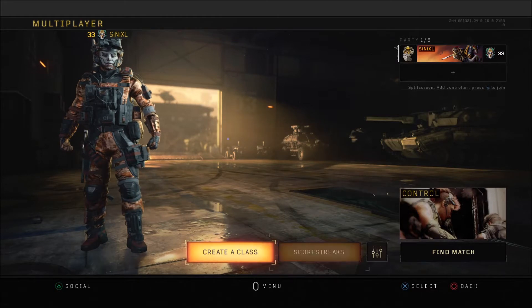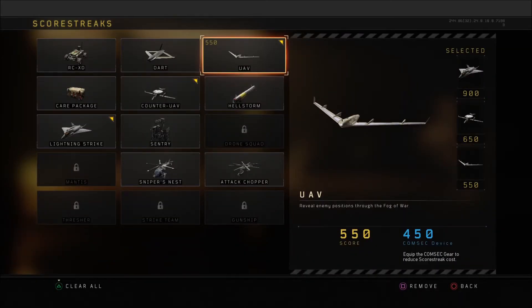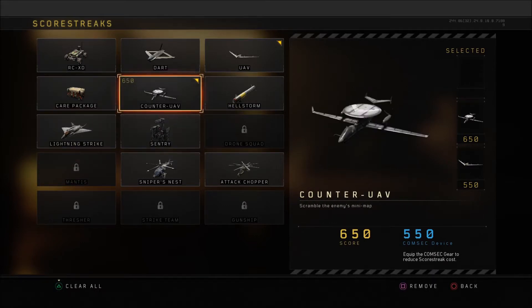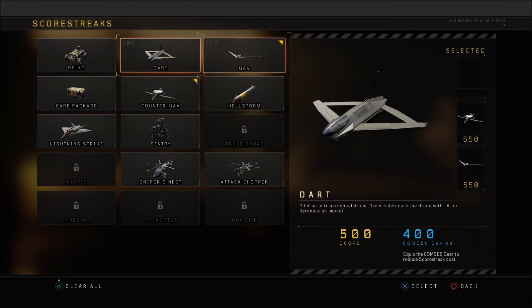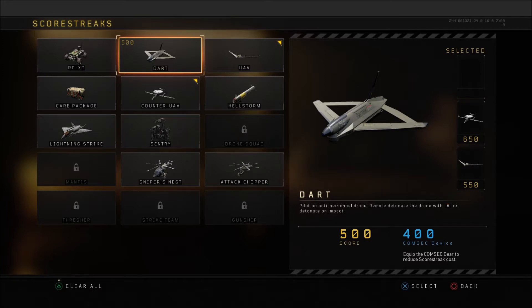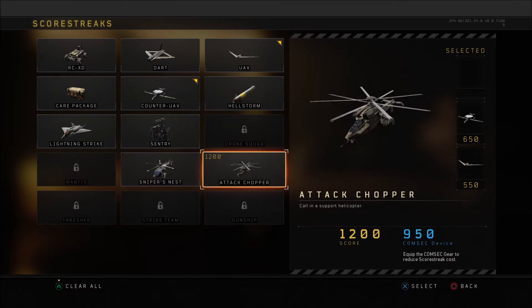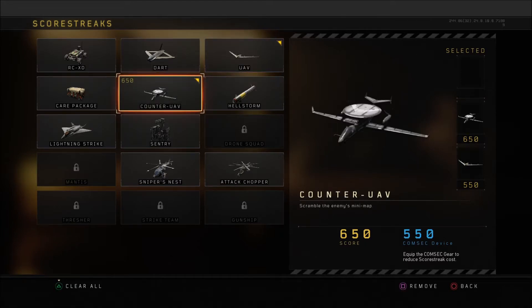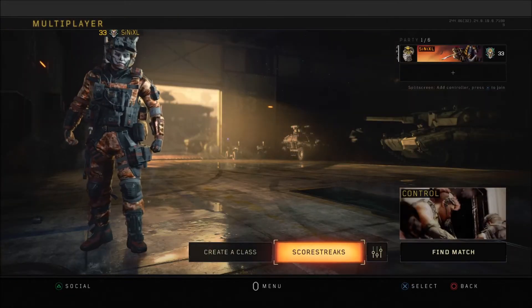For score streaks, I'm using UAV, counter UAV, and lightning strike. Sometimes I drop lightning strike and just run UAV and counter UAV because I basically play support. The other streaks are just too high-cost — you might get one or two, maybe three max per game. With these I can chain them; I could be throwing up seven UAVs a game at 500 points, which is no big feat.